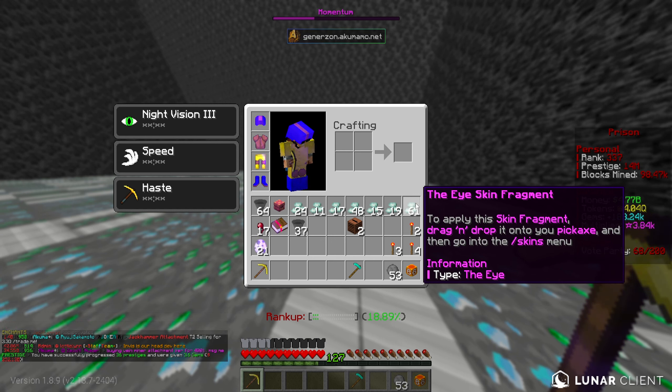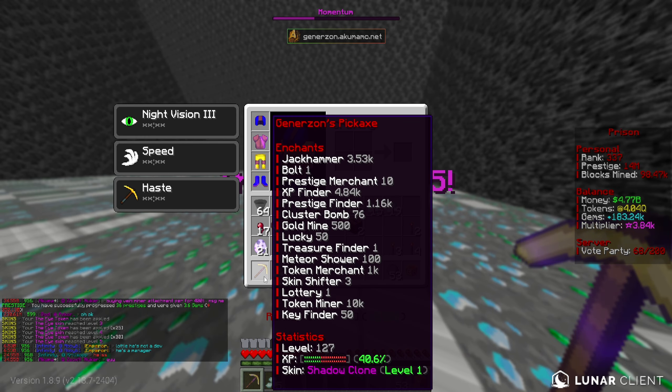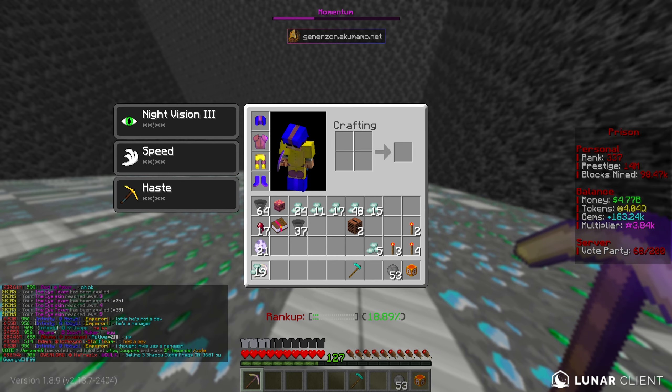We do have 4Q to spend today, which is an absolutely massive amount of tokens - I think actually the most we've had this entire season. We've got plenty to spend, plenty to do, and hopefully we're going to get to max out a whole bunch of enchants today.